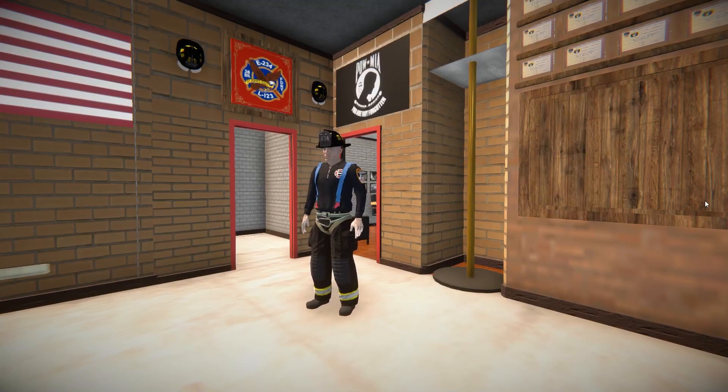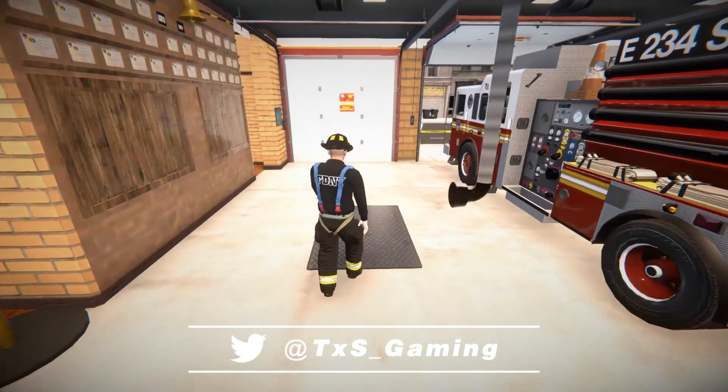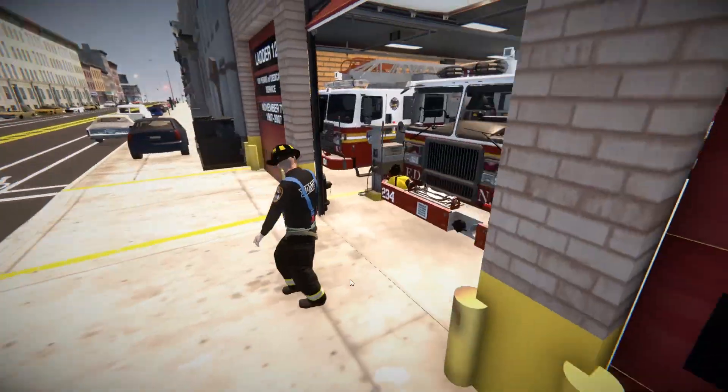What is up everyone, welcome back to the channel — we're back at it with more Emerge NYC for Emergency Monday! It is Monday, I hope you all are having a great start to your week. We're on the Brooklyn map once again, my favorite map remaining at the moment. We're manning Engine 234, and we may hop around a little bit to Ladder 123. We're going to do a little Brooklyn gameplay and see what kind of calls we get — maybe even save a few people.